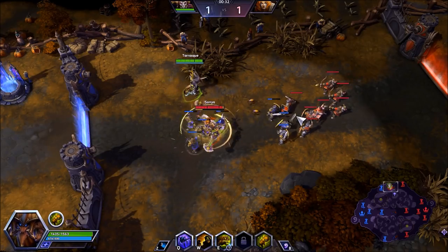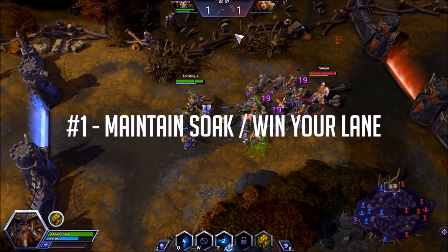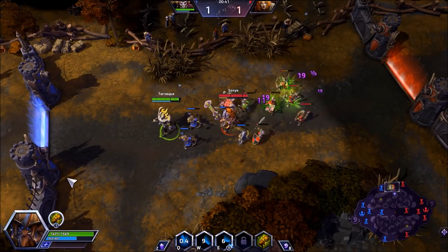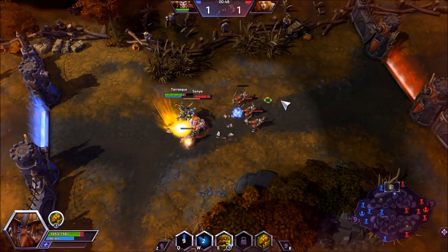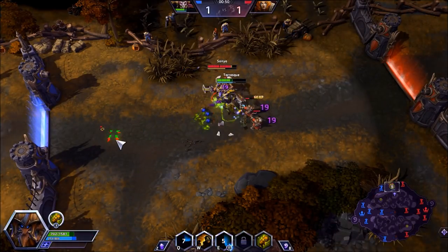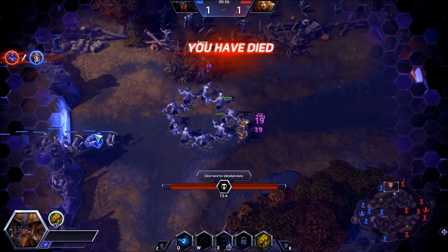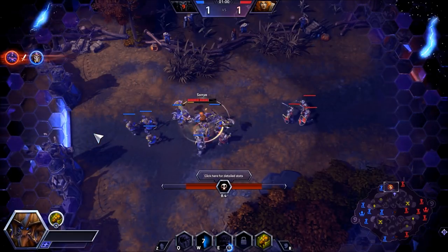Strategy one is pretty straightforward: maintain Soak, win your lane. If you can't survive and can't be in range of your lane minions as they die, you won't get the XP that they create. A hero must be in range so XP can be received. Here, if I were to die, all XP is cut. Sonia will get a large level lead from the XP she gets in this lane while no one else is around.